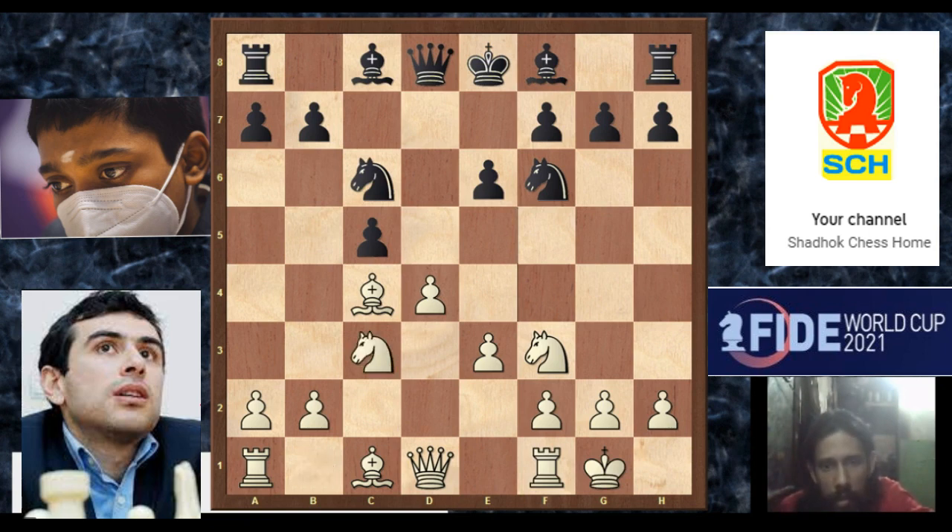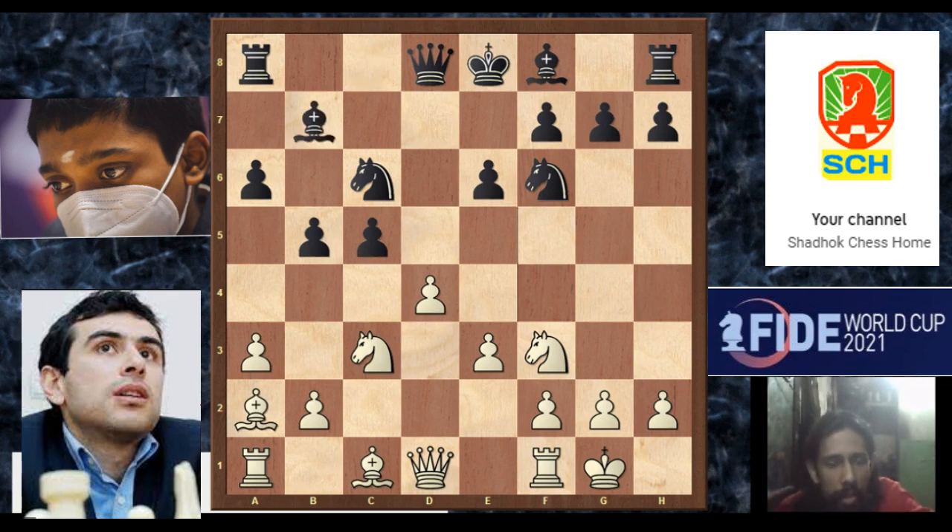Here Sargishian played knight C3, developing the queen knight. And A6 played by Praglanda. Now A3, limiting the knight on C6. Now B5 — the bishop is attacked. Nice queenside expansion for Praglanda and B7. Nice development of knight and bishop.